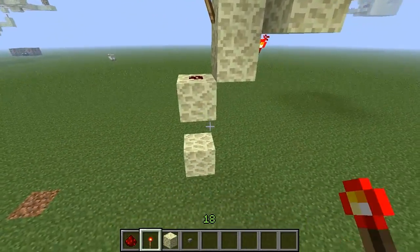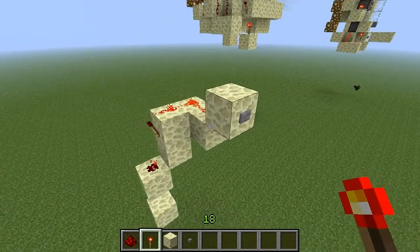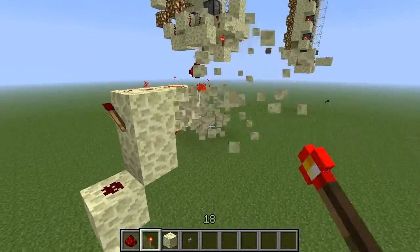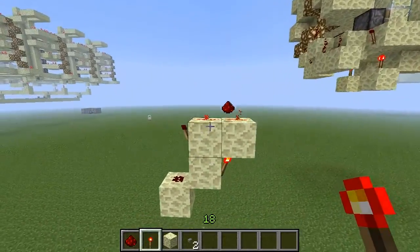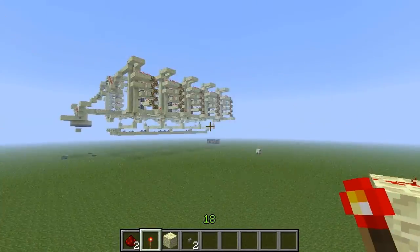So if I put a redstone torch down here, it switches it, and then I press a button up here, it switches it. So basically the possibilities are pretty endless as far as redstone mechanics go.